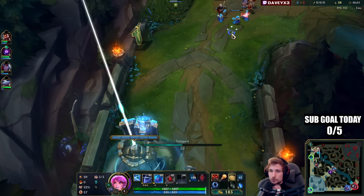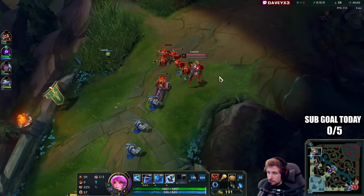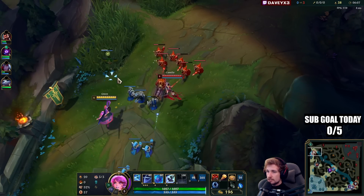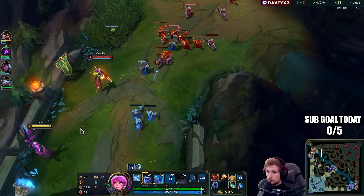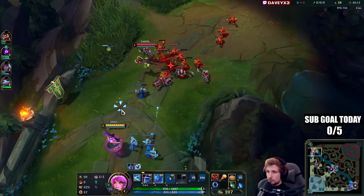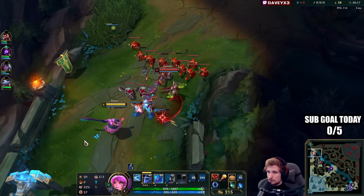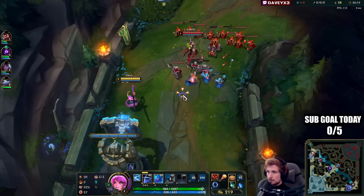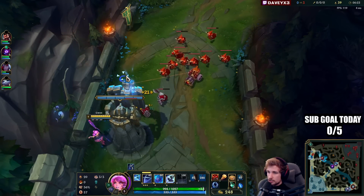Usually I'm more of a fan of rushing Steelcaps because in general it gives you movement speed and armor, which helps with laning. But in some cases, if trading goes pretty smoothly, you can actually go for AP right away and just get more damage. That'll help us win trades more easily and get better poke out.